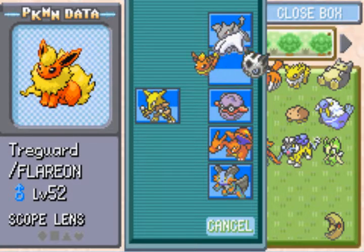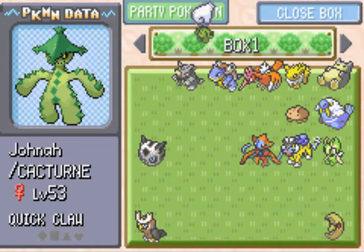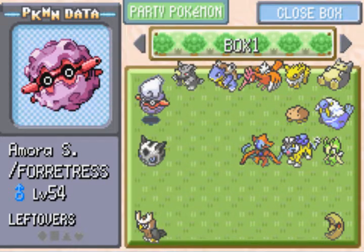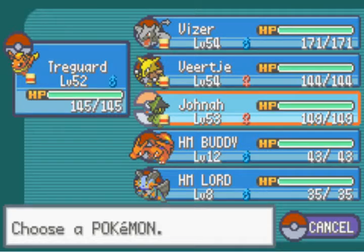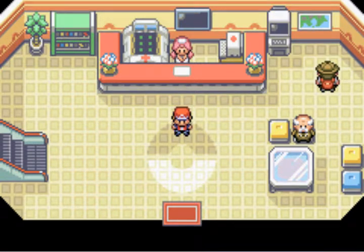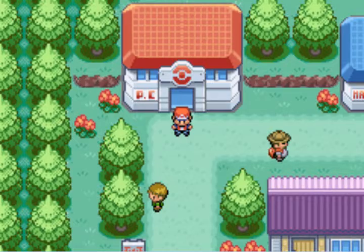We're gonna deposit Gulfon this time, and we'll bring Jon as well - why not. The sad thing is we will enter Cerulean Cave with just five, so one of our team members will not be able to see who the final boss is sadly.